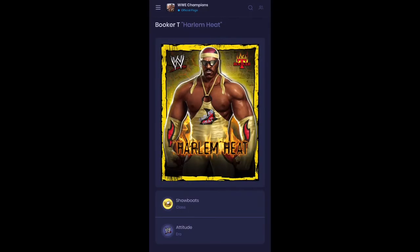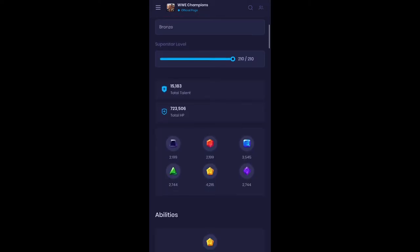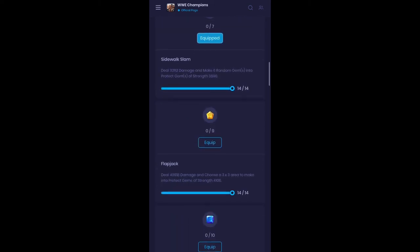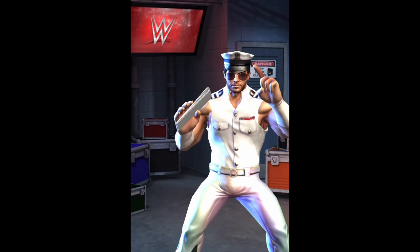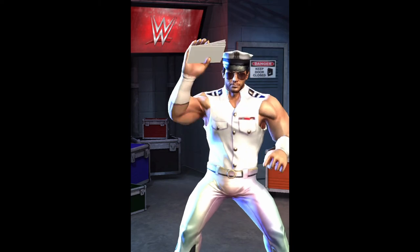Lastly, we're going to hop over to the portal and take a look at the 5-star Harlem Heat Booker T setup — 5-star Bronze. You could run him Triple Yellow. His 5-star move is 8 MP and he heals for 66,000 health. After that, you would lay the Protect Gems and hit his finisher, so you would gain health and your opponent would have an incredibly difficult time kicking out.